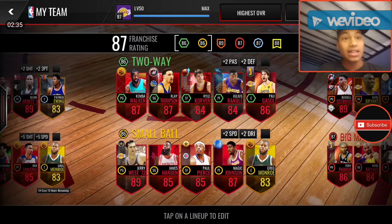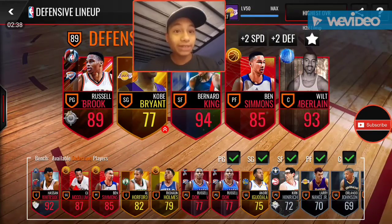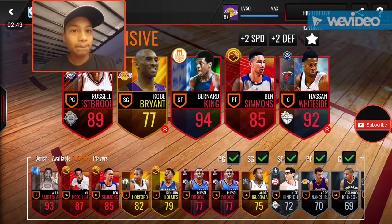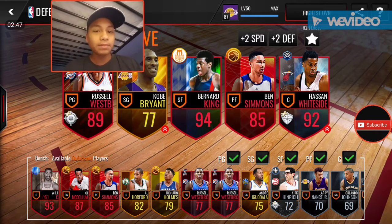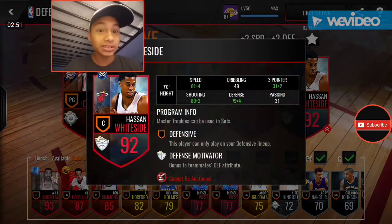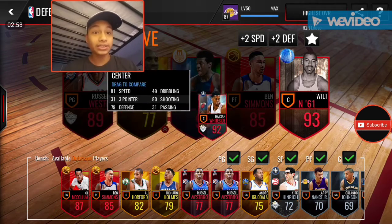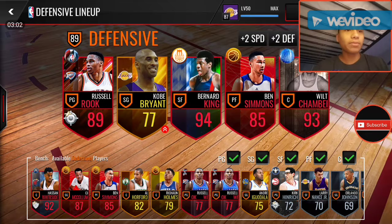Here's the thing — on the defensive lineup I have this 93 Wilt Chamberlain. So if I put Whiteside in here, my defensive lineup still stays 89. And this Hassan Whiteside is not auctionable. So guys, tell me what I should do — should I keep Wilt Chamberlain or should I keep Hassan Whiteside? Tell me in the comments.